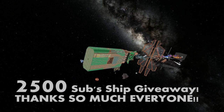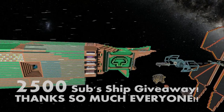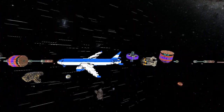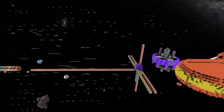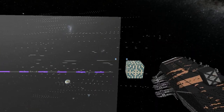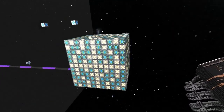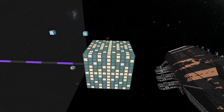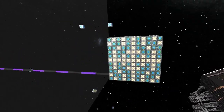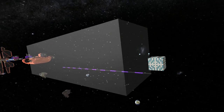Welcome back. Today I'm gonna be giving away a bunch of ships for the two-and-a-half thousand subs giveaway. I'm gonna go down the line — this is all the stuff I'm gonna be giving away. First is the 11 by 11 by 11 reactor; it's about 80,000 power and you can use it to start off any ship, so that's pretty straightforward.